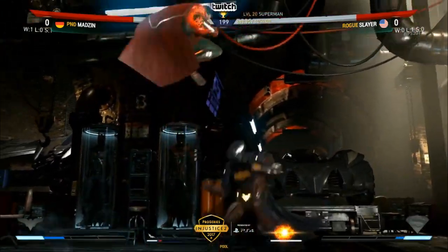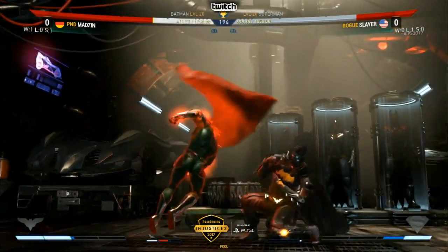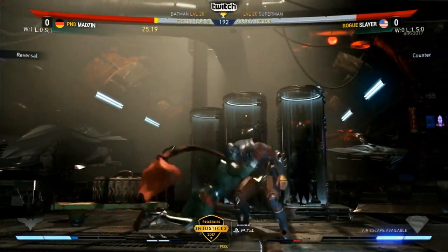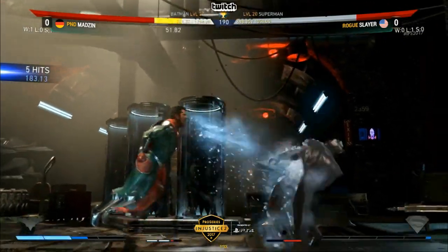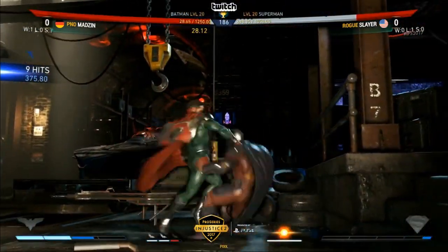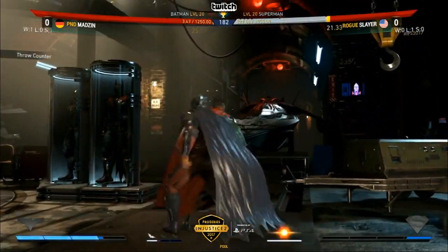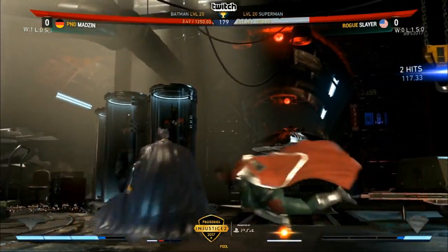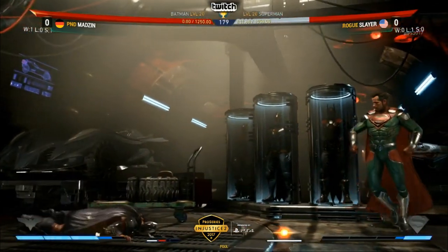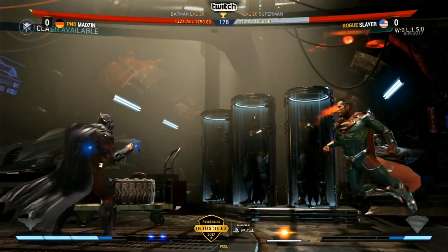He goes for a down one, trying to go for a reset, trying to bait a throw. But nothing is coming out of Madsen — no one is home. Superman's down one on hit is plus. Slayer basically able to play any mind game, baiting out whatever from his shimmies. What a parry — that standing one looked like a throw. Madsen going for the tech, but simply ducking under the high and getting a throw punish of his own. Slayer strikes first blood with that down forward three.